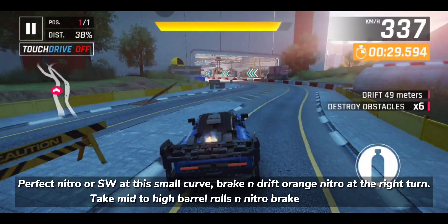Use perfect nitro or shockwave at the small curve. Brake and drift into orange nitro at the right turn. Take mid to high with double barrel rolls and nitro, then brake on landing.